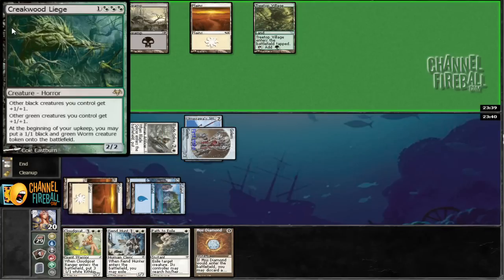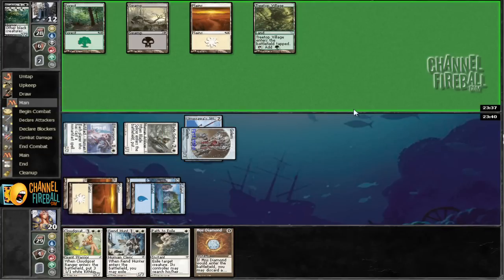Where does that creature go? It's two toughness — what's going on? Slaughter Pact would have been bad and resulted in the Canonist dying, but that's not really too much of an issue. Looks like we've got some sort of Junk deck over here.